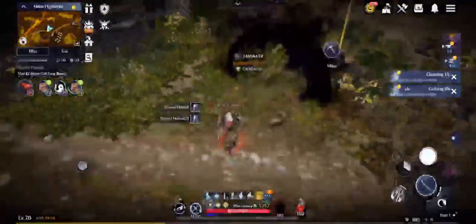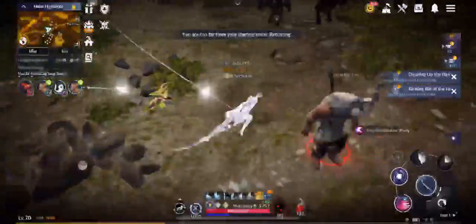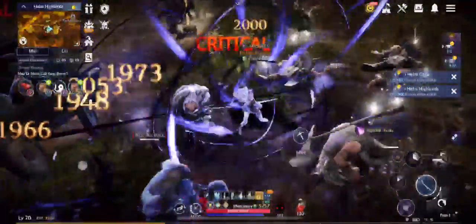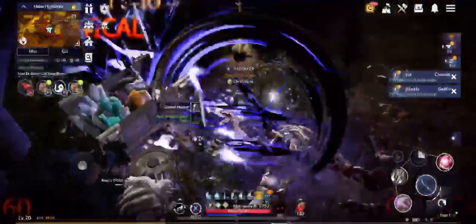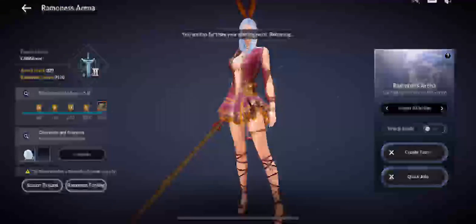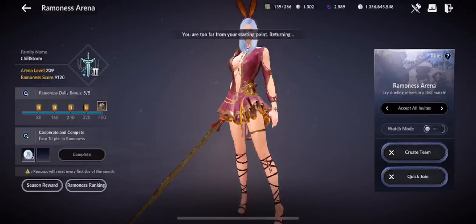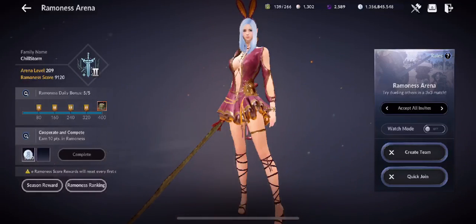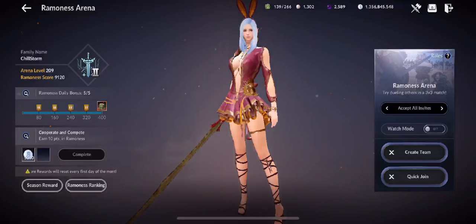What's up everyone, ChillStorm here for another Black Desert Mobile chill gaming. Today we will talk about the 6.9 update and changes. First up, they have added a ranking system for the Ramones Arena — a ranking and season system, which is really cool. It's win-or-lose based: you win, you get points; you lose, you rank down. Simple as that.